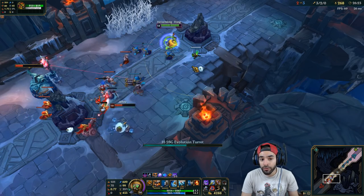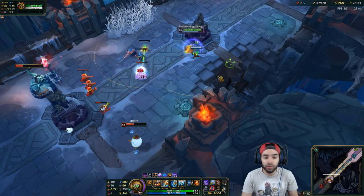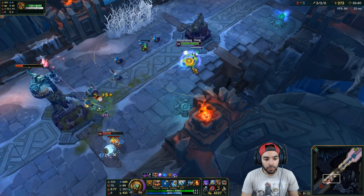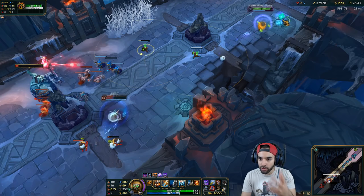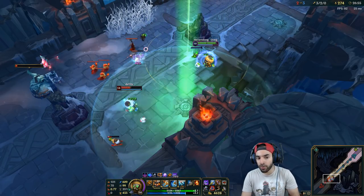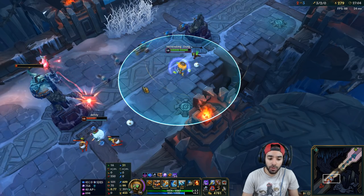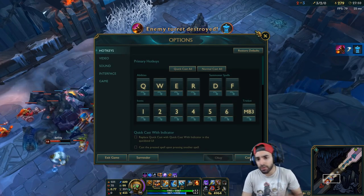Every time you put a turret down you get 20 stacks on Luden's Echo — so a full combo you can proc two Luden's procs. Each time you put a turret down, 20 stacks. So you can just drop a turret, hit someone, and it hits with Aerie, Scorch, and Luden's all at once. That's why the magic pen build with Scorch and Aerie is so good. The Death Cap build is better with Electrocute because Taste of Blood is just op on Heimerdinger — it procs off everything, your W and your turrets.